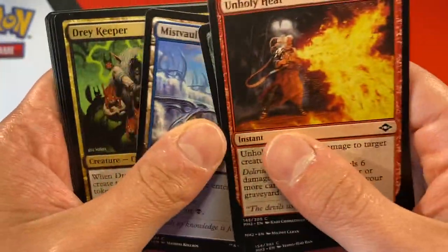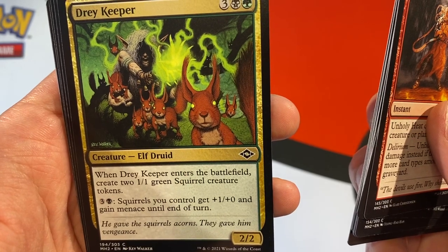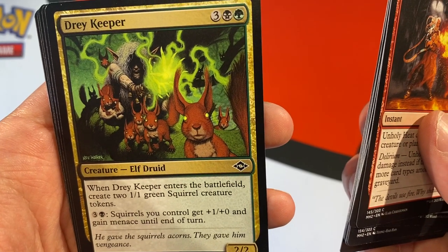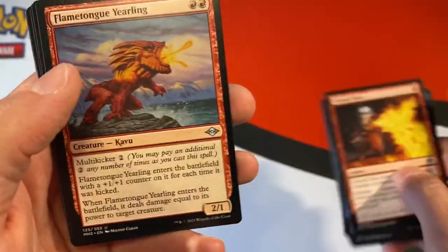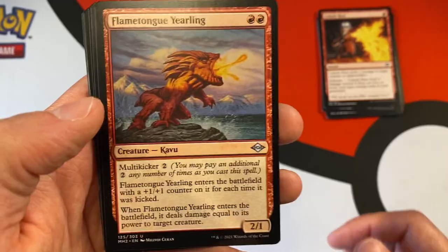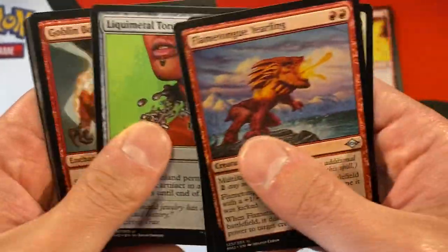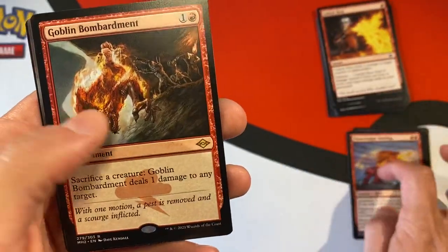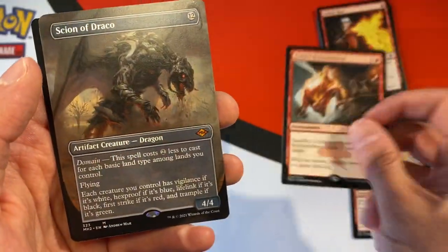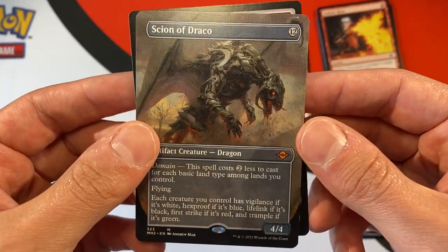A Bridge. Joy Keeper. Squirrels your control get plus one — oh man, this is funny. We'll put the commons there. Score the Desert. Goblin Bombardment — so we got a rare! And we got a mythic right off the bat: Scion of Draco.